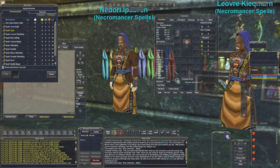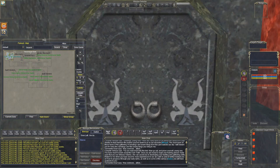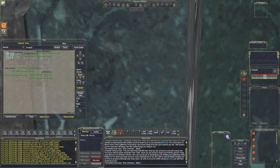You've really got to start thinking: where am I going to go, what am I going to do? Just a little bit about Paineel — it's out of the way, it's a mess getting here, and you're not going to have the Plane of Knowledge book on Agnar server. You're going to have to do everything the long way, and getting out of here isn't going to be easy.